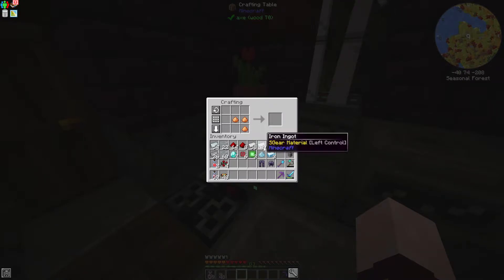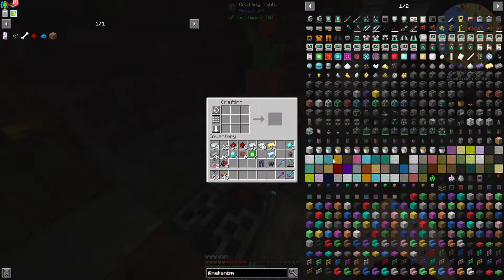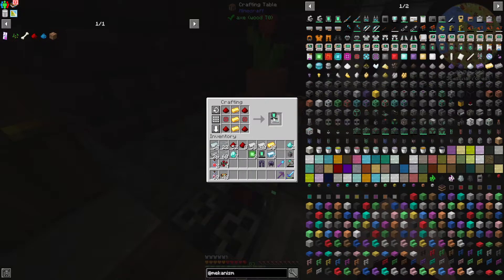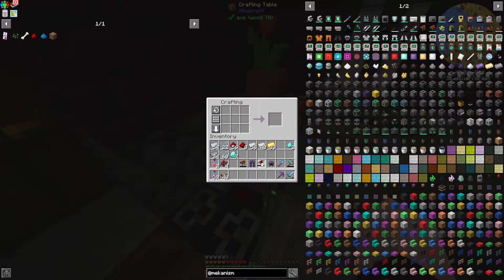Before I can create that, I also want to make some bronze dust here, just so that I can make some bronze ingots. The first of these is the free runners, made with energy tablets, infused alloys, and basic control circuits — two energy tablets. And there we are, free runners. The next thing I want to make is the jetpack, made with tin, steel ingots, basic control circuits, and a chemical tank. There we are — jetpack.